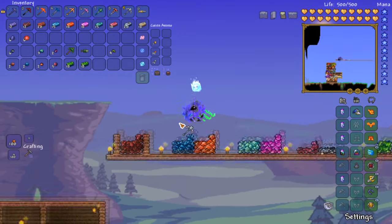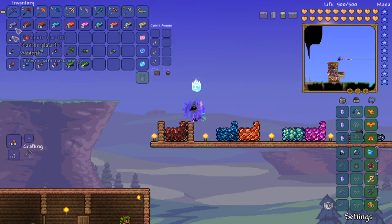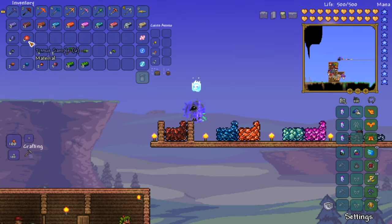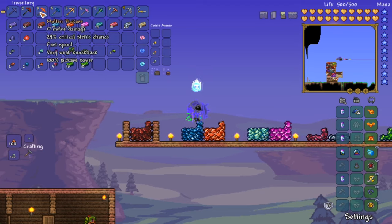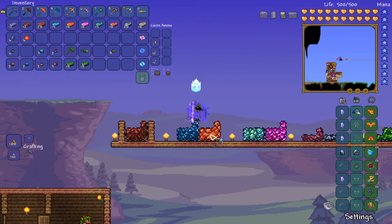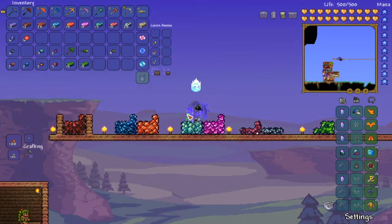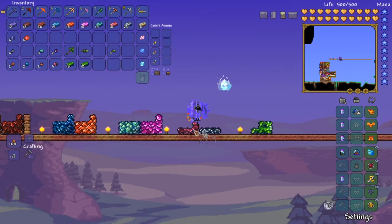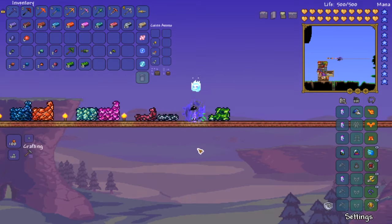I hope this was a good tutorial. To recap: you need shadow scales and 12 demonite bars for the nightmare pickaxe, or 12 crimsonite bars and tissue samples for the deathbringer pickaxe. Mine hellstone with those, then craft the molten pickaxe to mine palladium or cobalt. Make either the palladium or cobalt pickaxe to mine mithril or orichalcum, then make that pickaxe for adamantite or titanium, and so on. Your world will vary on which ores appear. You need to defeat Plantera and all three mechanical bosses to access chlorophyte.